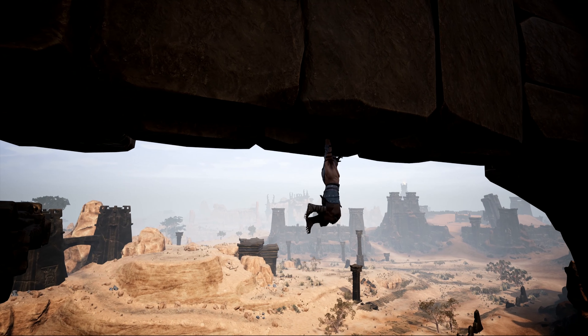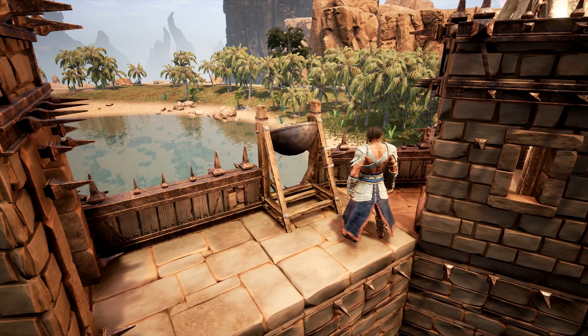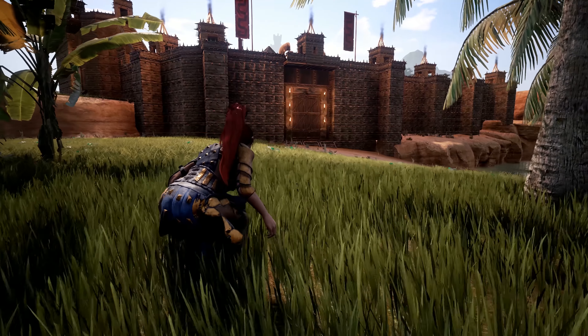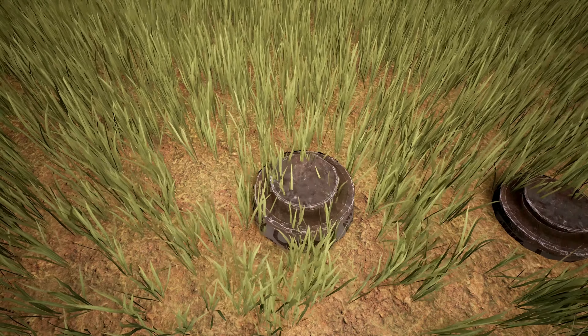With the ability for players to climb any structure or cliff face in the game, necessary defenses like siege cauldrons and crenellated walls were added. And should the enemy somehow be able to sneak their way in, there is always the option of blowing them up in your personal minefield.